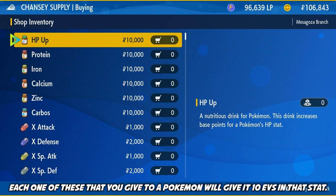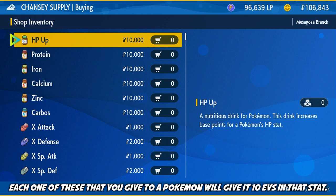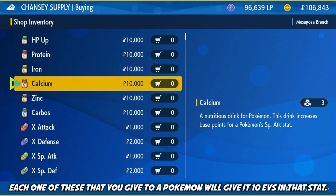If you have $260,000, you can max out one of your Pokemon's stats. If you have $520,000, you can max out two stats and completely EV train your Pokemon in a matter of seconds. That is going to take a lot of money, and even with the Amulet Coin, it's probably still a tall order.